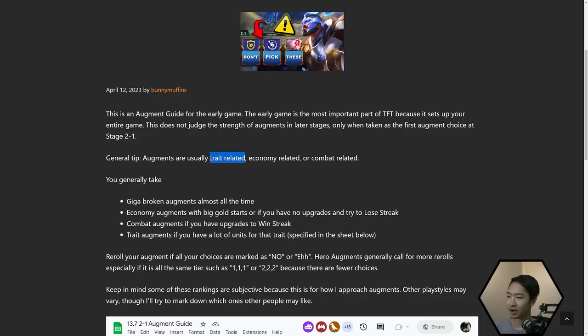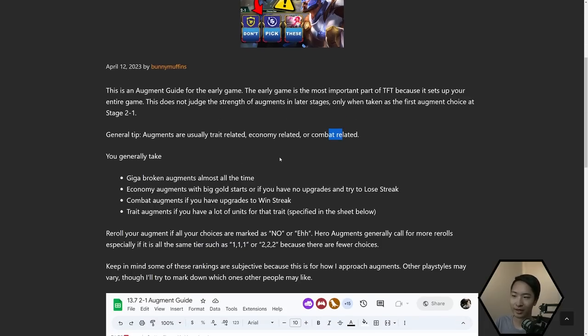Trait-related augments are more for tunneling you into a certain build, which has give and takes. But generally, trait-related augments perform a lot better in terms of data compared to economy and combat-related ones. The reason why is because you only take trait-related augments if you have a good start for that trait — that's why they always outperform every other augment. So you just can't look at data and say an augment is OP because the data says so.